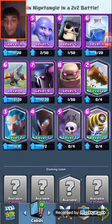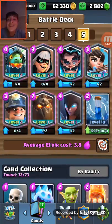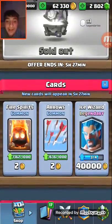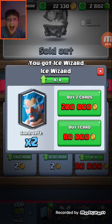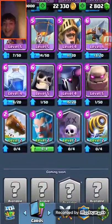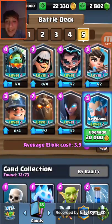Dude, she's so epic! Oh my god! And that's her — seventh legendary! Oh my gosh! The only one left is the Lumberjack. Wow. And we'll go ahead and get the Ice Wizard — you ready? Three, two, one — yes!